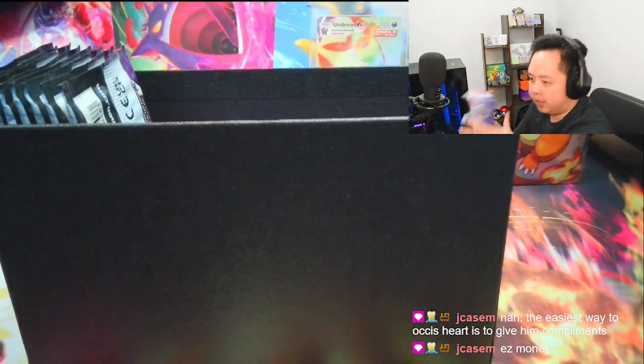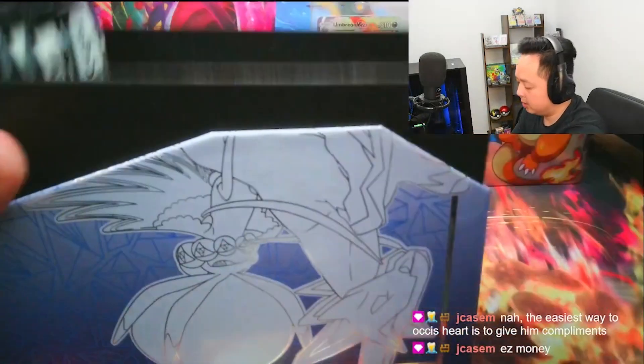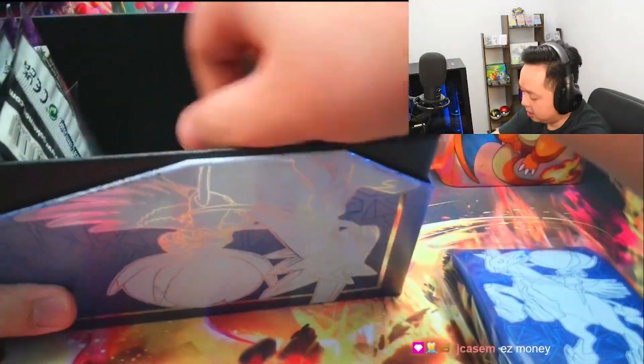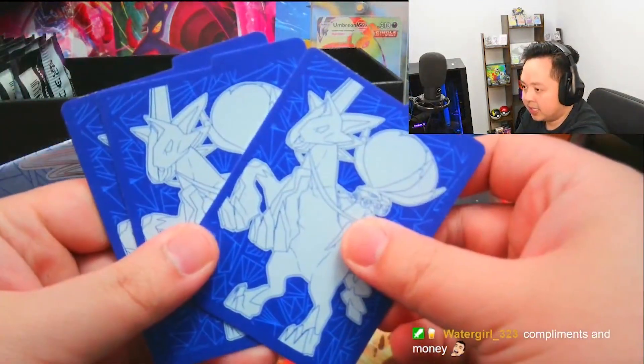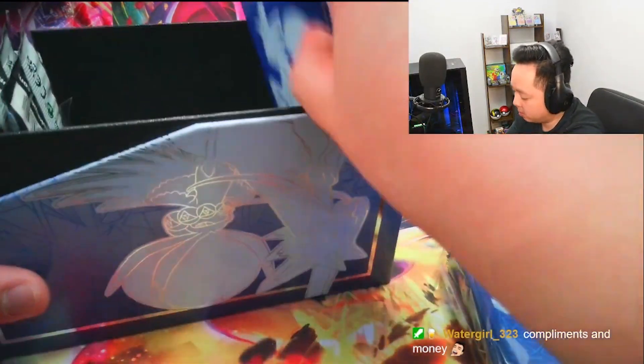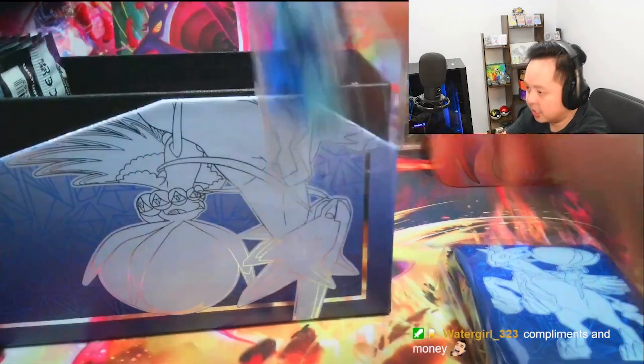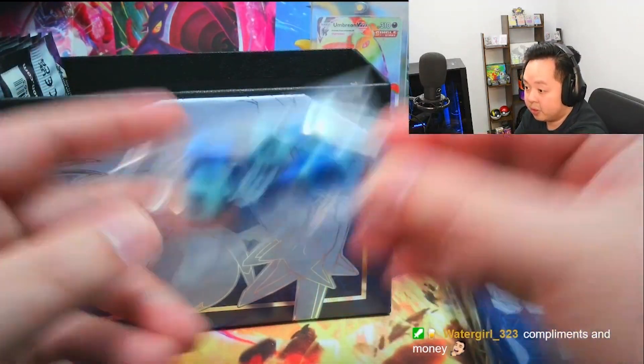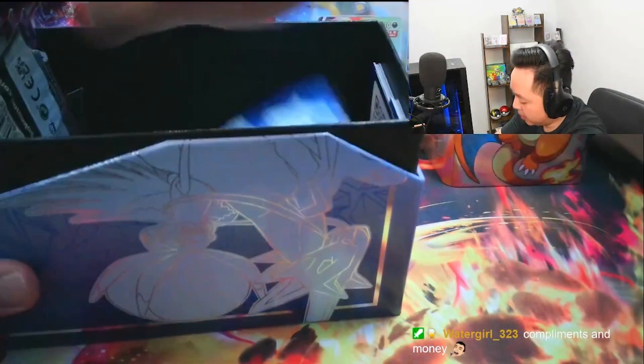For the ETB we'll zoom past this one — here's a quick look at the sleeves and the dividers. Keep in mind you can get this in the Shadow Rider form as well; I just got it in the Ice Rider form. I like the blue better than the purple — the design looked really nice.